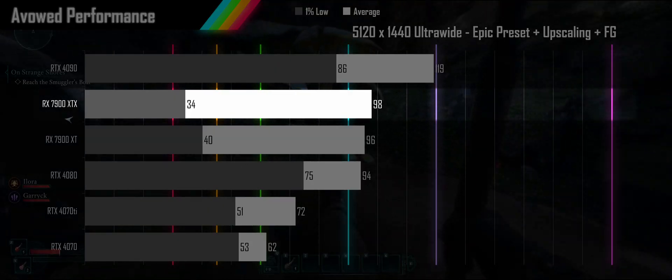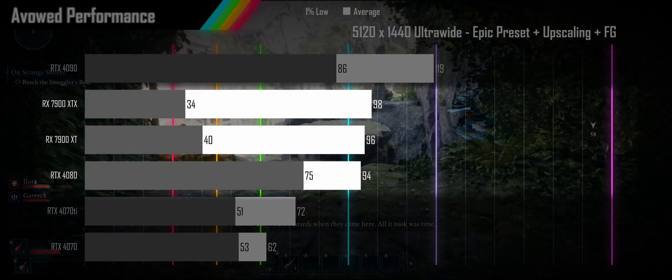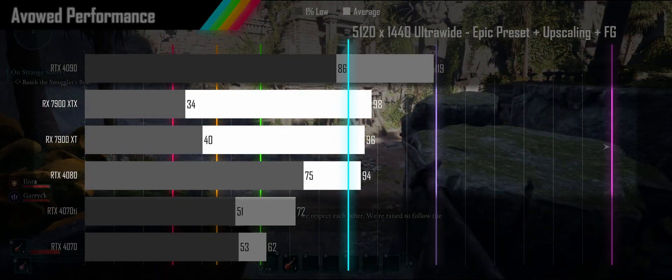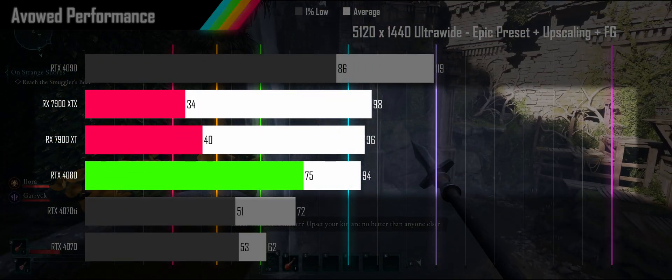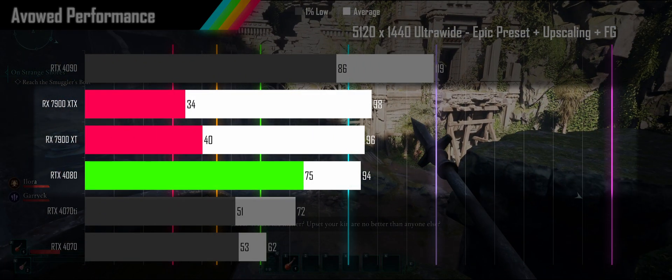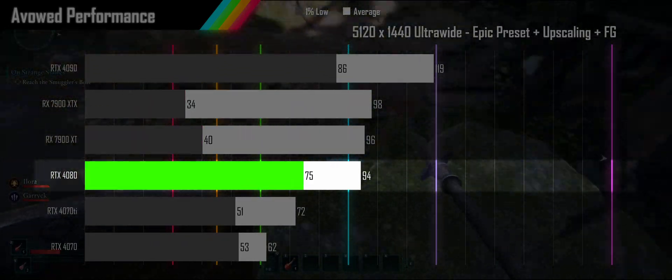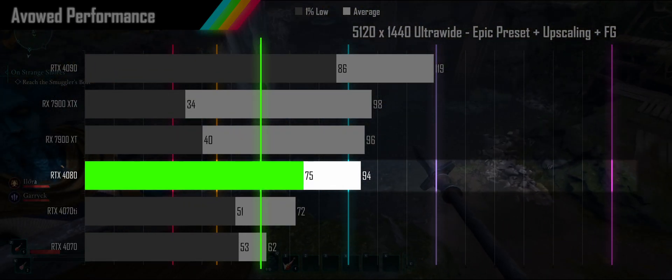The 7900 XTX, XT, and 4080 all seem to be tied in performance, with all three cards averaging over 90fps and squeaking into high refresh rates. However, the AMD cards have only half the 1% low performance of the 4080, making the 4080 the better experience by far as its 1% lows easily clear 60fps.